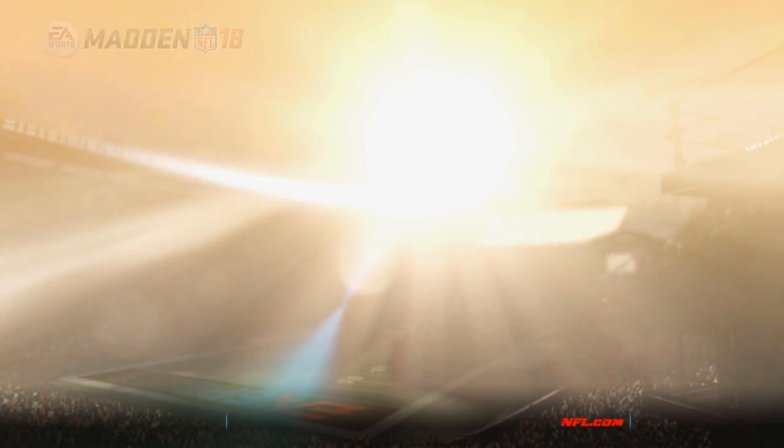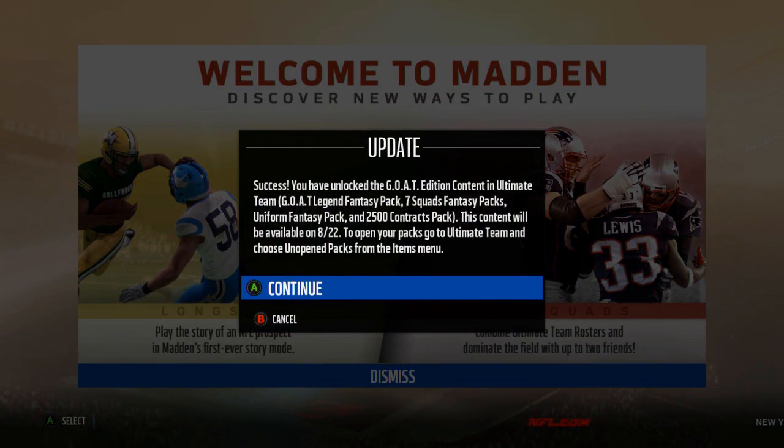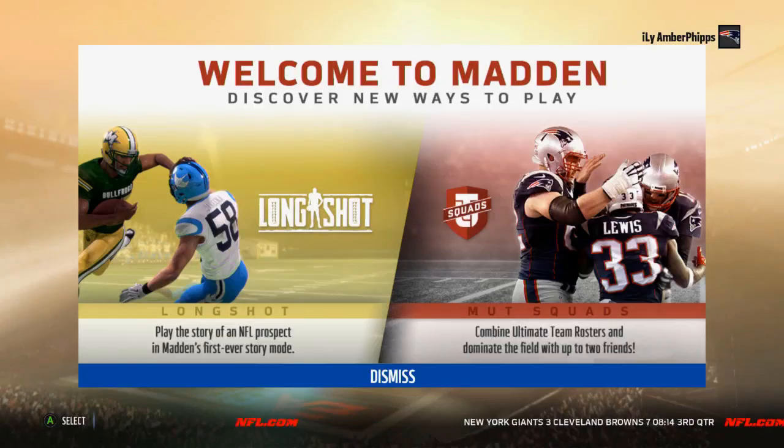We'll get our Goat that will load in. Success — you have unlocked Goat Edition content in Ultimate Team: Goat Legend, Fantasy Pack, 7 Squad Fantasy Packs, Uniform Fantasy Pack, 2,500 Contracts Pack. This content will be available on 8-22. To open the packs, go to Ultimate Team and choose Unopened Packs.